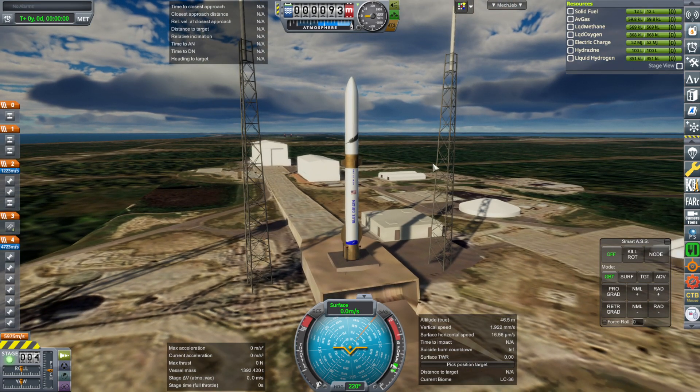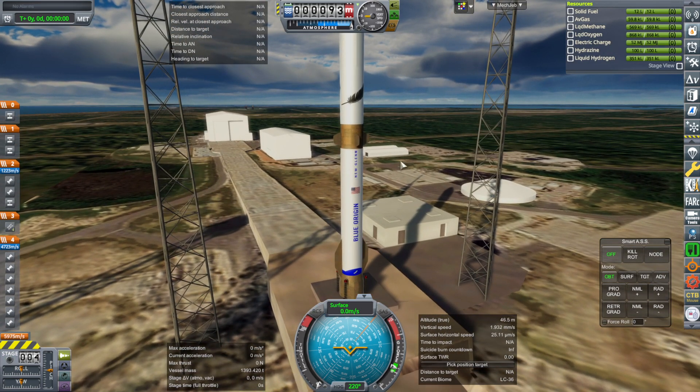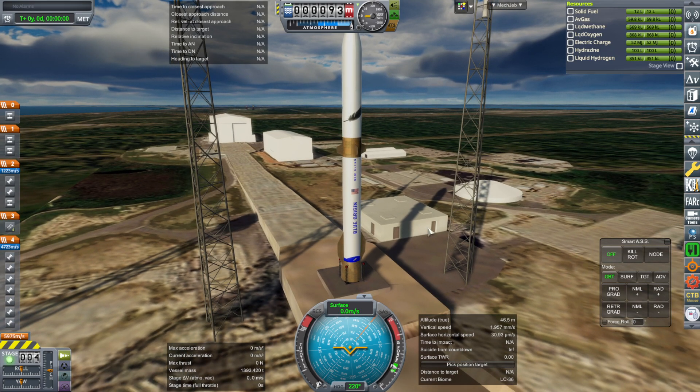This is, I guess, the more correct version, though I think it should be a paler green color now that I see it out here in Kerbal Space Program for the inner stage, fins, wings, and skirt, so I might update that.